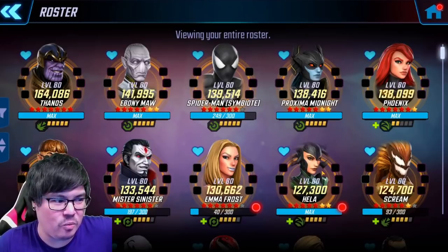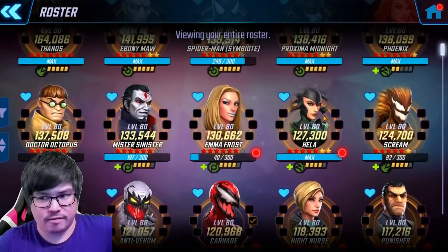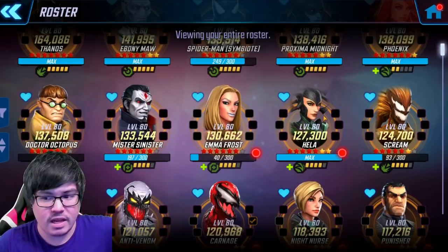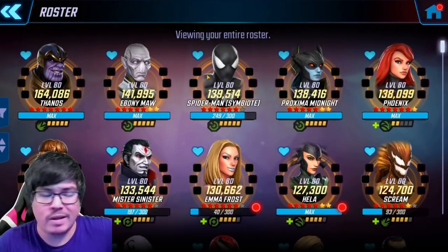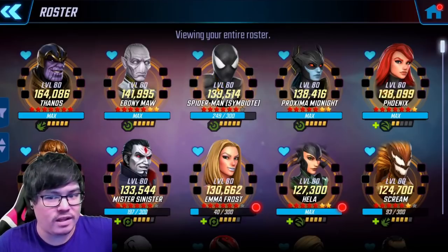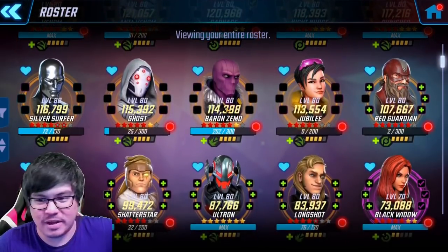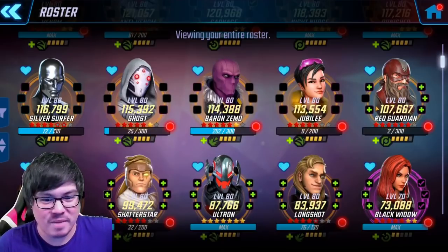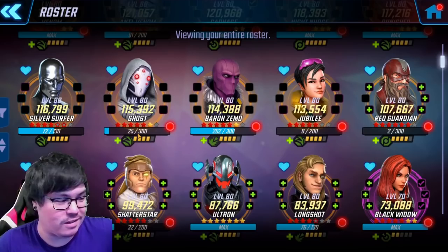Hela should be a higher priority over Silver Surfer for at least the first run. This might depend on where your star levels are for both of them. If you're a newer player you might be evenly matched here for stars for Hela and Silver Surfer, even though veteran players typically don't have high Silver Surfer. Hela is a harder node to farm but I do think she is one of the better ones. And obviously for Bio, hands down Symbiote Spider-Man has to take that pick. So rounding this up: Symbiote Spider-Man, Phoenix, Hela, Ghost, and one skill character of your choice — possibly Black Widow or Red Guardian. Secondarily I would also consider Minerva; if you're going to take Hela, I'm a proponent of Hela and Minerva together, but Hela is also doable standalone.